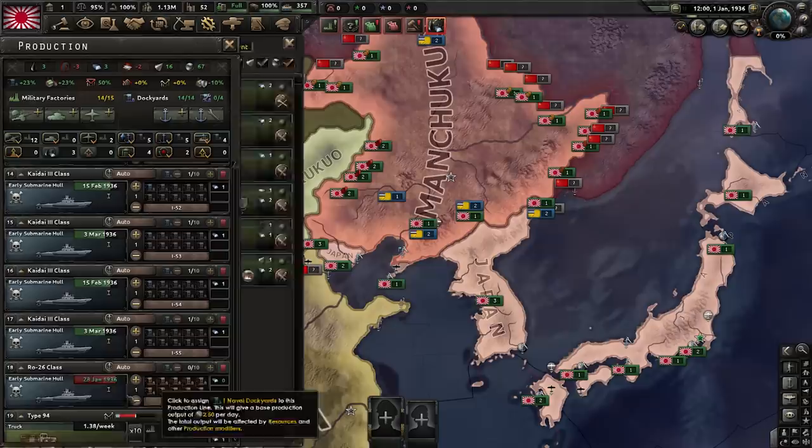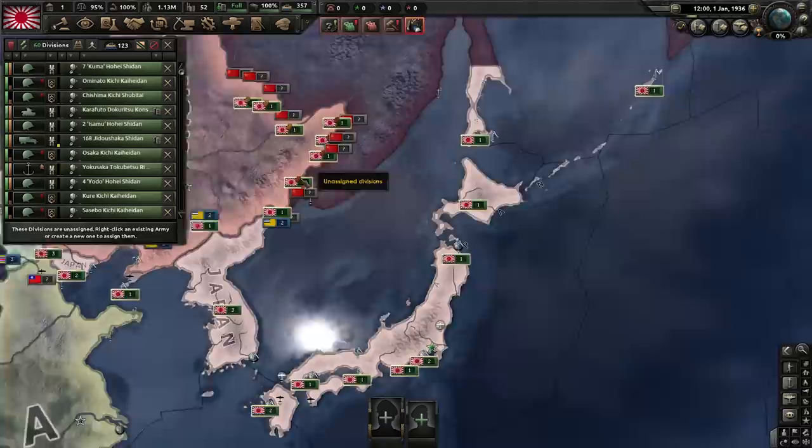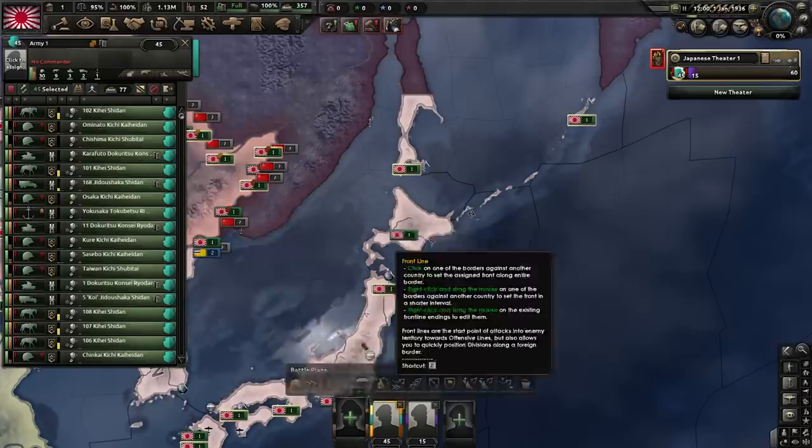That is the basic setup done, except for trucks and trains. Trucks will be needed for supply in No Step Back, same for trains. Japan doesn't start with a lot of trains, which is unfortunate. China is pretty big and will need a lot of trains. For the military, let's group everybody up — we have 60 divisions, which is pretty good but could be better.